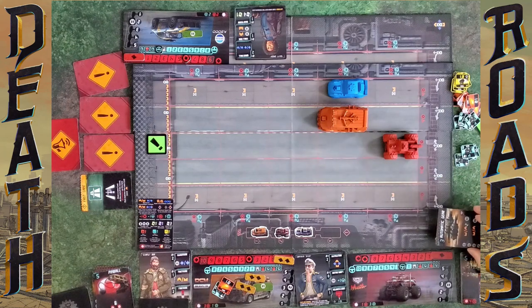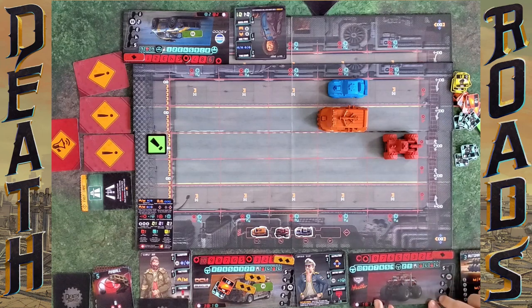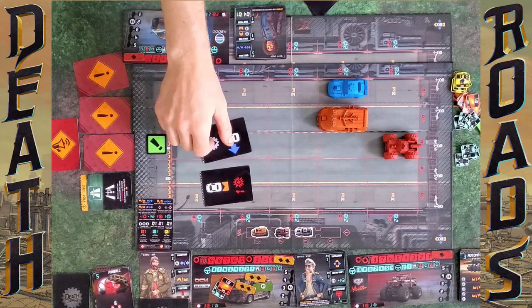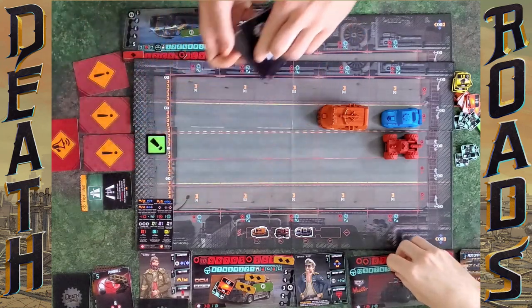One burn and one stun — Madeline's wheel comes off. It goes over to me. I actually still have a card and I'm in gear three. I don't want to go negative. I'll do Motor Shift — gain a handling, go up to gear four. That's it for me. Spencer, you're drawing two skid cards in gear two — over one, down to one. Then it's back to me and I'm done.